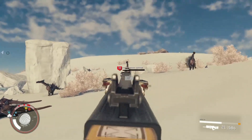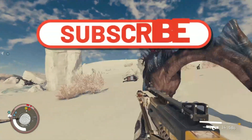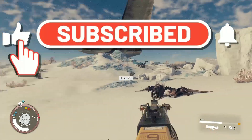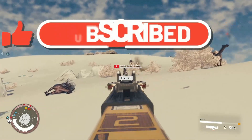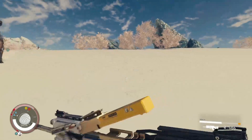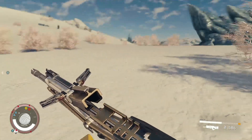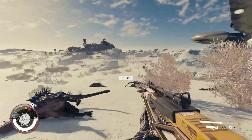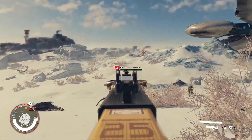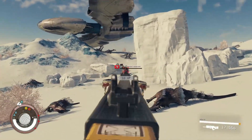Bethesda have just released Starfield's latest update on all platforms. This is update 1.8.86 and it released on November the 20th. It was launched earlier in the month for PC only, and now it is available on Xbox also. This update is very PC heavy — there's a lot of PC stuff on there — but there's also some pretty cool features and a whole host of fixes.